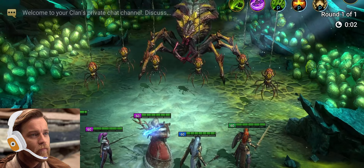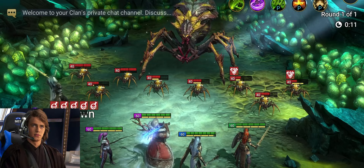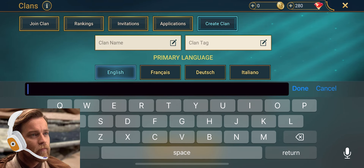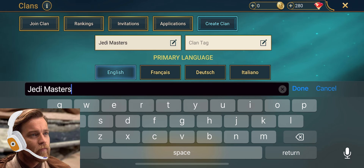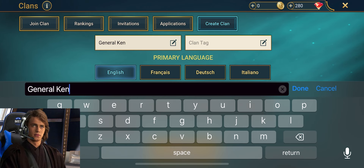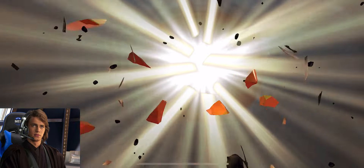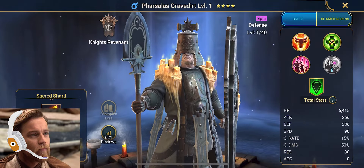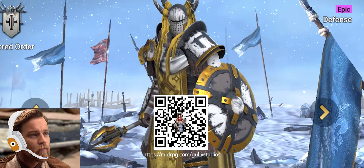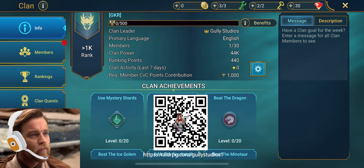Good idea, Anakin. We can also fight the many different clan bosses. How do I start one? Well, first you have to reach at least level 13 before you can start or join a clan. I better start grinding then. I'll start a clan for us — once you get to level 13, I'll send you an invite. What should I name our clan, Anakin? How about Jedi Masters? Wait, what am I thinking? Then you wouldn't be allowed to join. I'm gonna name it General Kenobi Rocks. Because I do. Attention, Gully Studios fans — make sure to scan this QR code or click the link in the description to instantly unlock two epic heroes, Lightsworn and Juliana. Feel free to join my clan, General Kenobi Rocks, and we'll start crushing enemies together. May the Force be with you.